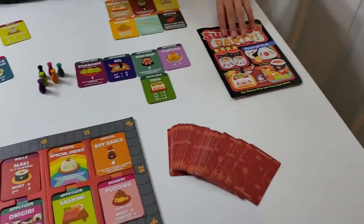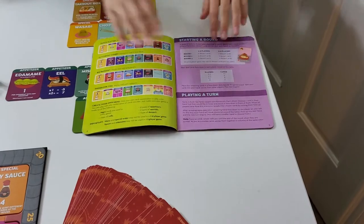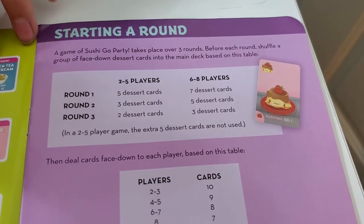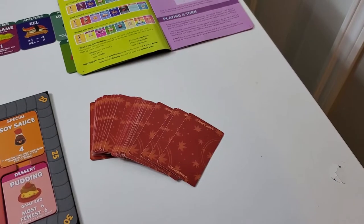Once you have your menu laid out, then you go to desserts. On each round, you add a different number of desserts depending on how many people are playing.